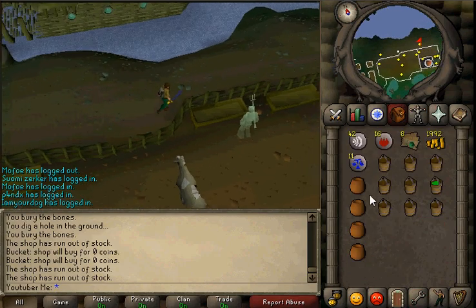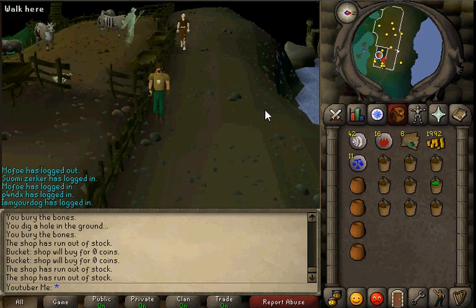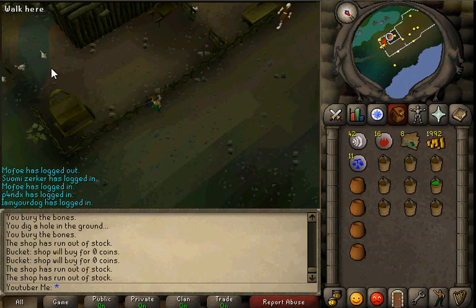You can kill the cows or the chickens if you guys have not brought bones, but I would recommend bringing definitely four pots at least, and like nine or twelve buckets. Nine or twelve should be good.